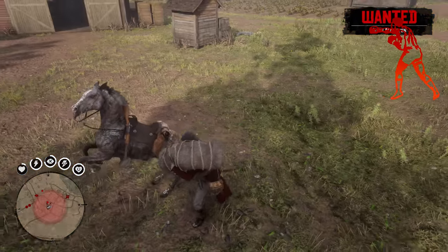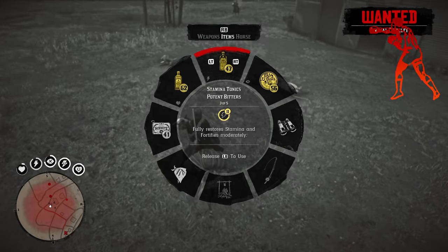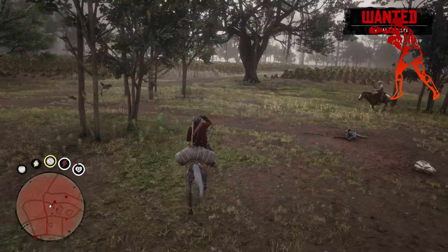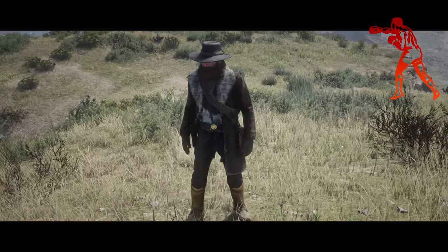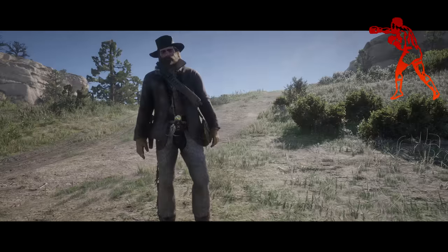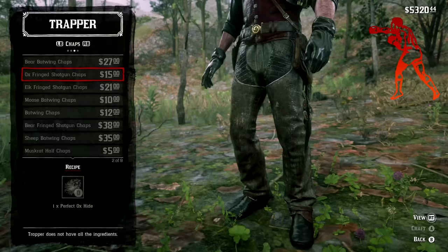It would be wise to bring some healing items with you as well when going on this hunt. A perfect ox hide is needed in order to obtain a Desperado outfit, a Bronco Buster outfit, and the ox fringe shotgun chaps. Swag.